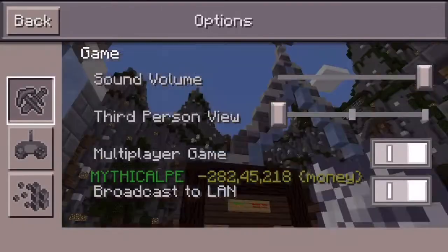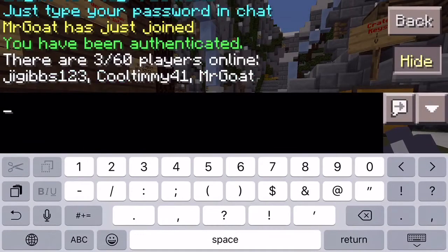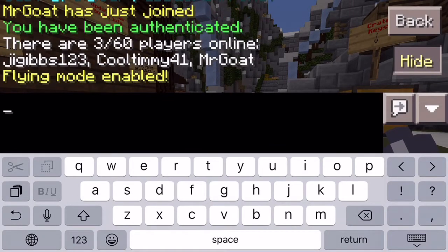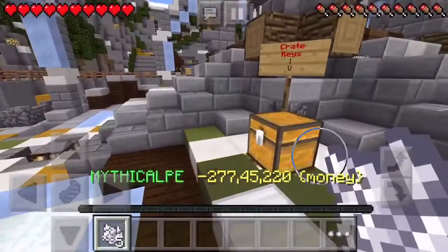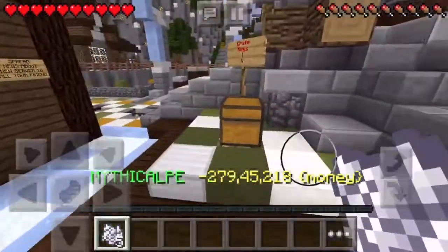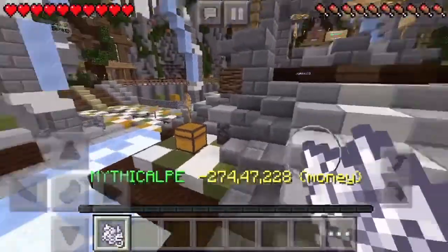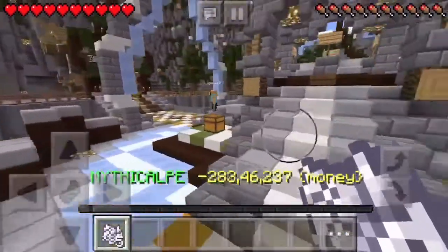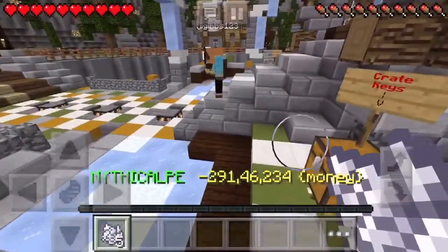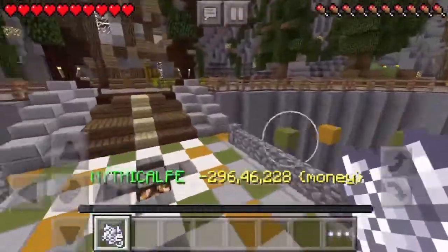I'll show you guys around the server. I'm really hyped for it, and I bought the slash fly rank. If you want to buy it now, it's on sale — it was supposed to be $4.99 but it's now around three dollars. When you spawn, there are four chests with crate keys. You use slime balls to open them. To get crate keys you can buy 10 for $2.99, or get them from voting.